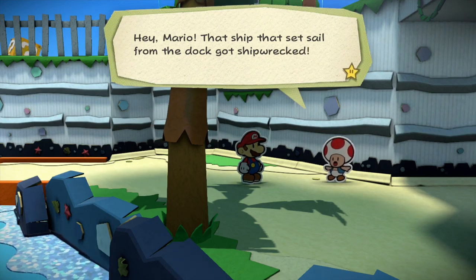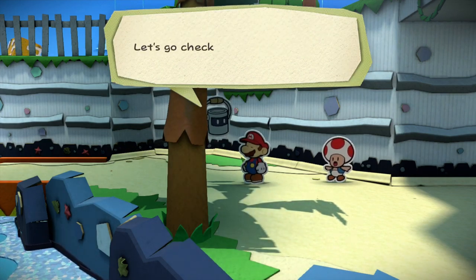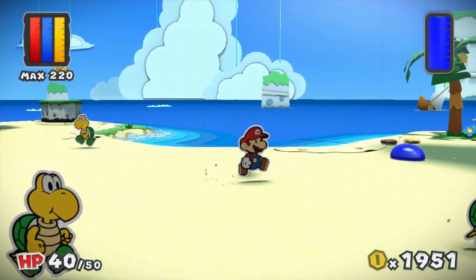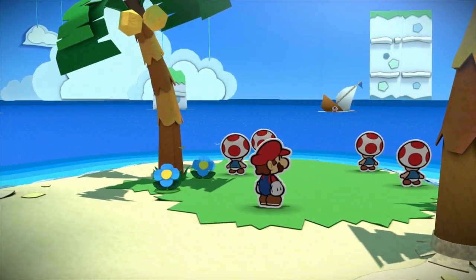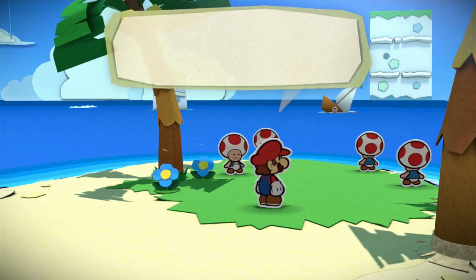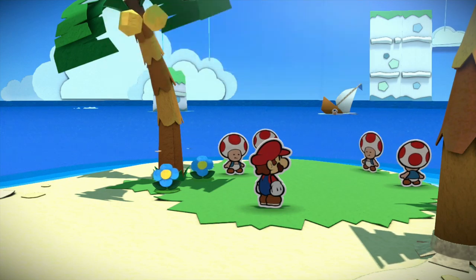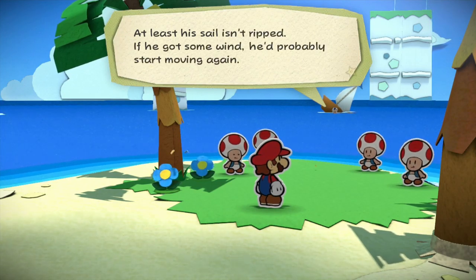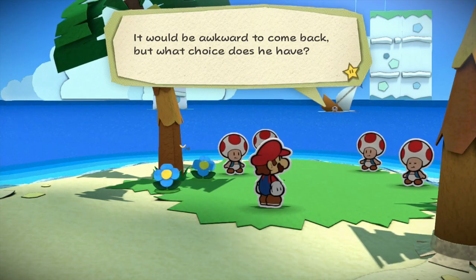Hey Mario, that ship that set sail from the dock got shipwrecked! The blue toad - it was going to sail to the end of the world! He made such a big show of setting off and then he went and wrecked his ship first thing. I'm going to the edge of the world - brr-ha-ha-ha! This isn't even the edge of Blue Bay Beach! He's probably too embarrassed to go back home. At least his sail isn't ripped - if he got some wind he'd probably start moving again.